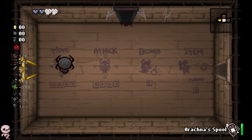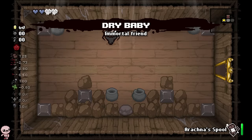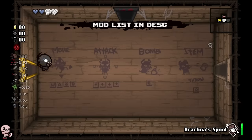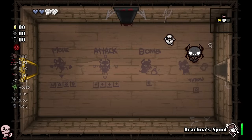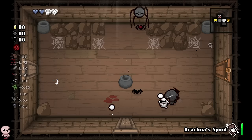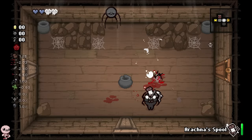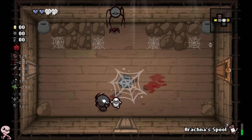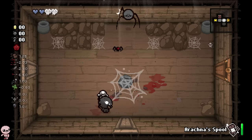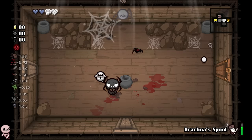This is Arachna — I have no idea what this character is about. We get a dry baby to start. They have really high speed, less than normal damage, something called web hearts, and a good tear rate. We also have a pocket active called Arachna's Spool. What does this do? Is it a throw? Wow, that was a cool animation. Is it like a slow?